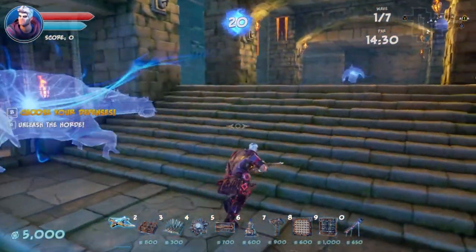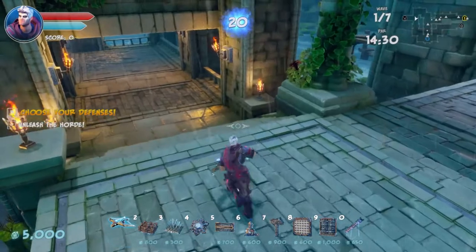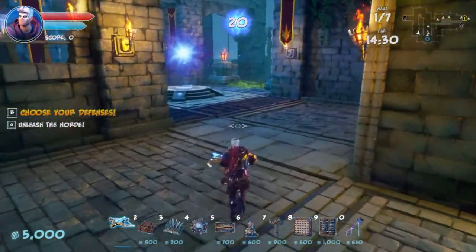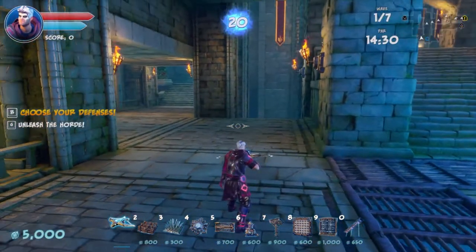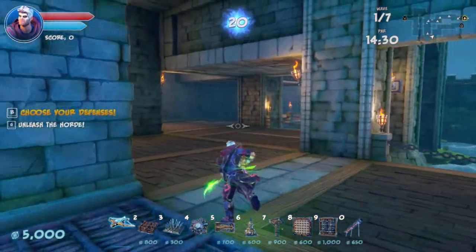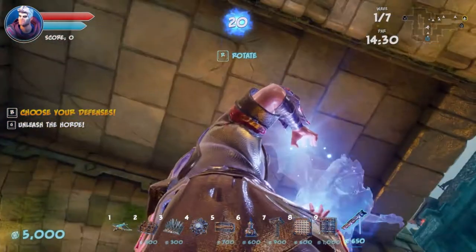Deep stairs don't really scare me that much. This gate has direct access but it does not seem to be open right now, and neither is this one. So I need to focus over here — and there are flyers. How am I gonna do this?